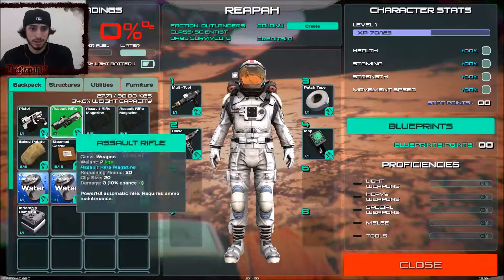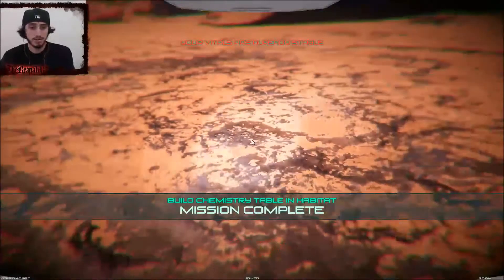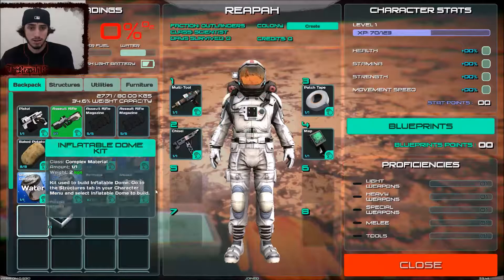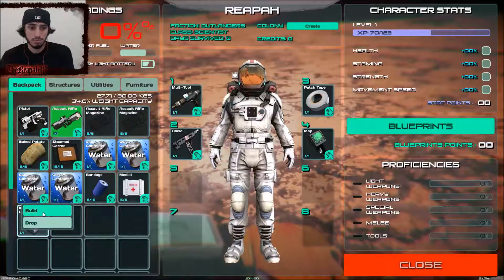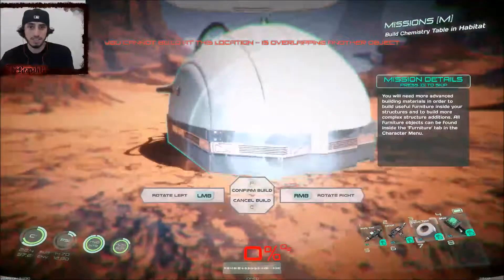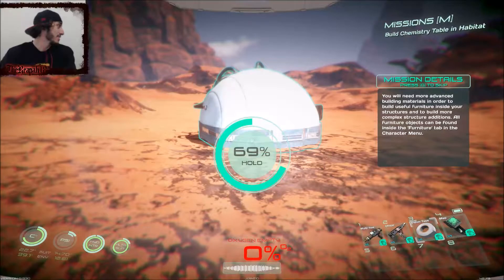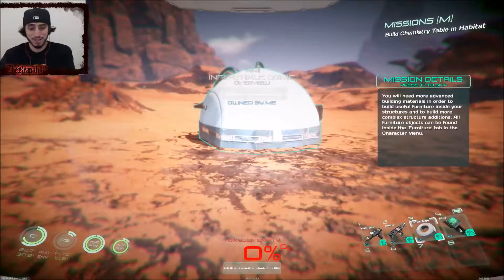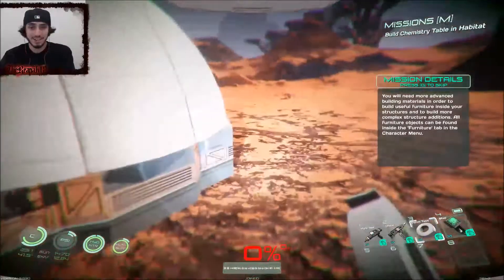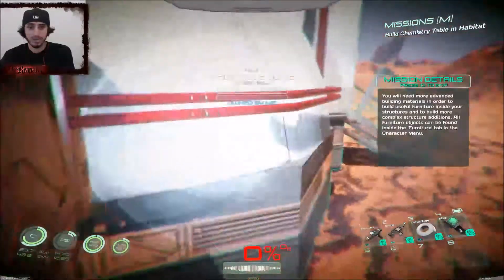Do I own anything in my backpack? Okay, inflatable dome kit - I need this. Bring it back out - bring out my inflatable dome kit. How do I use this? Put it on the floor? Build - yes! Build, confirm build. It's overlapping another object - what? Hold action button - oh we're building! Oh get inside, get inside - how do I get inside? Okay here we go.